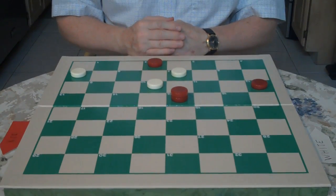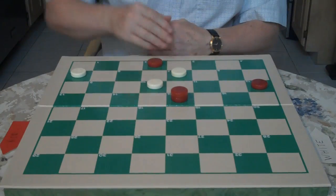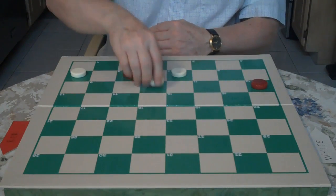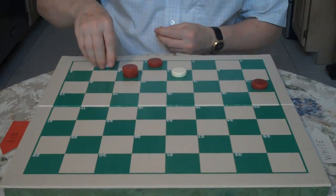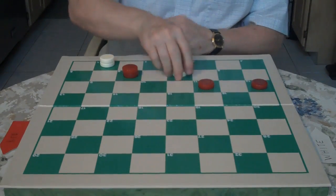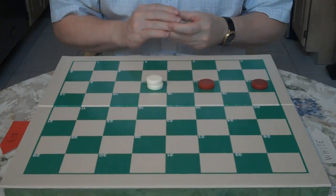You go 11 to 7. Now it doesn't matter which way red jumps. Red jumps this way 15 to 6. You go 5 to 1 — get your king. And when red jumps 2 to 11, you jump 1 to 10, and you have the basic drawing position.